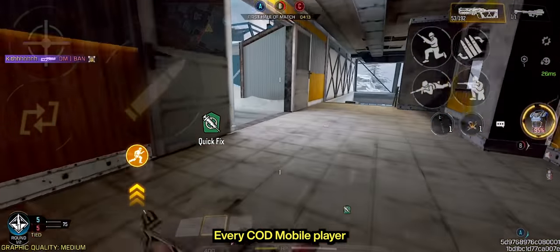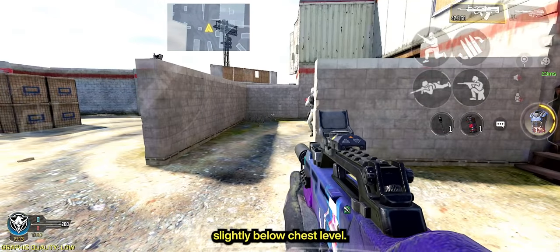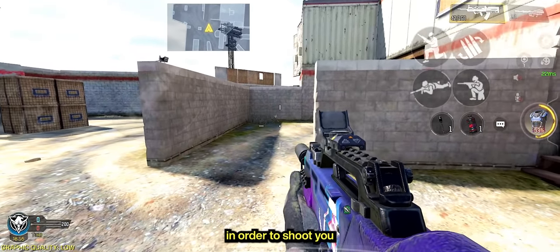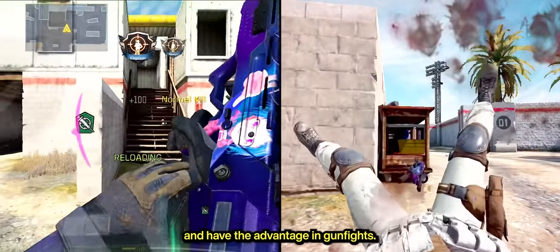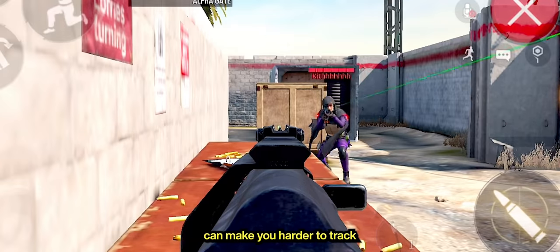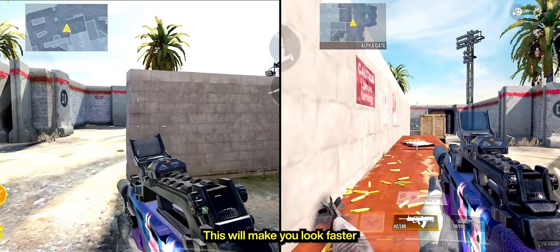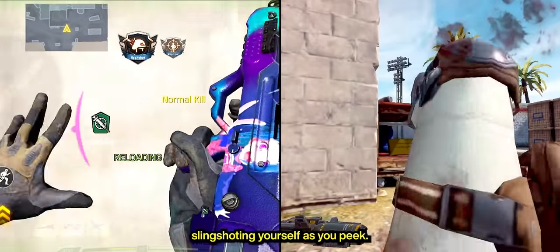Jump peeking is one of the more unexpected peeking methods in this game because slide canceling is a lot more popular. Every COD Mobile player is expecting the slide peek, so most players have their crosshairs slightly below chest level. Jump peeking will place you slightly above the enemy's crosshairs, adding a few milliseconds to their reaction time. And if you jump peek, they have to track you in order to shoot you, while you can get a few shots first and have the advantage in gunfights. This game's jump peeking distance is great, but adding a bit of speed into your jump can make you harder to track. Instead of jumping out of cover, how about sliding and then jumping just before you leave the cover? This will make you look faster and you'll be able to cover more ground in a single jump — you're basically slingshotting yourself as you peek.